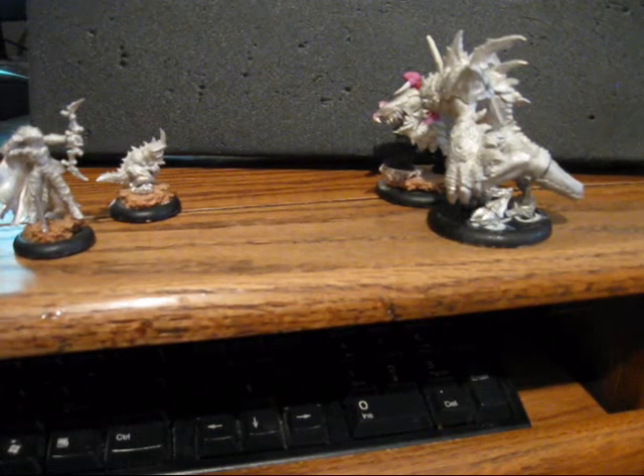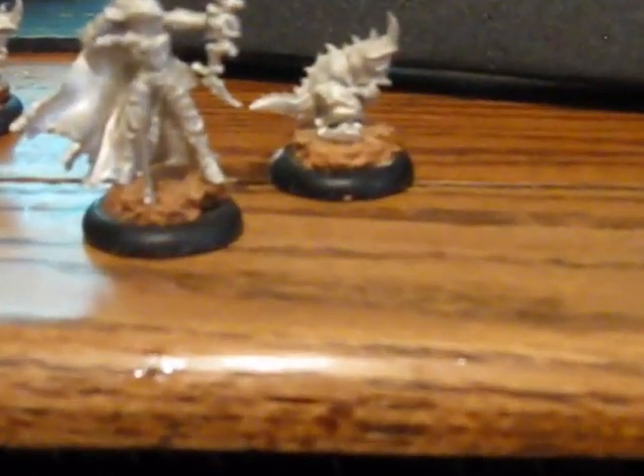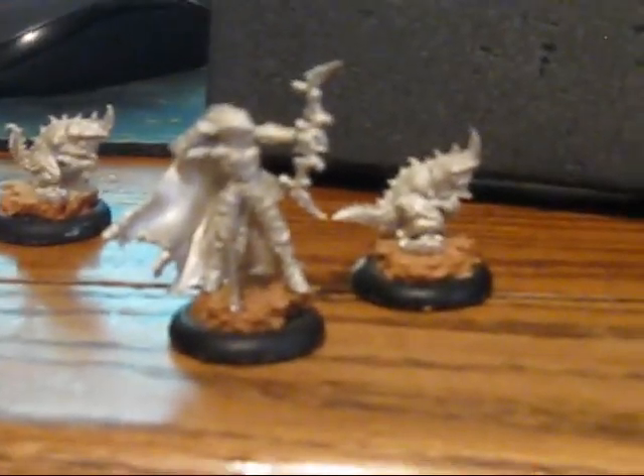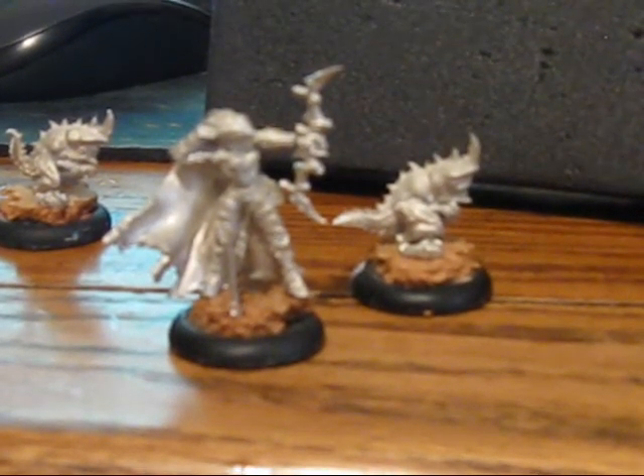The last spell Lilith has is Bad Blood. Bad Blood is only good when playing other Hordes armies — it affects the enemy Warcaster, who takes a point of damage along with the Fury for each Fury leeched from a beast with Bad Blood on it. That could be anywhere from three to five damage points. It can be useful, but I see it as situational at best — not your go-to spell like Parasite will be.